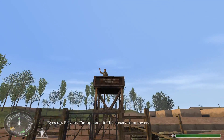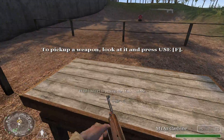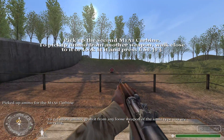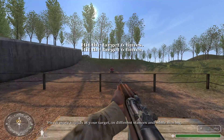Eyes up, Private. I'm up here in the observation tower. Grab one of those M1A1 carbines from the table. To get more ammo, grab it from any loose weapon of the same type you are carrying. Approach the fence and fire six rounds at the carton. Fire six more rounds at the carton.